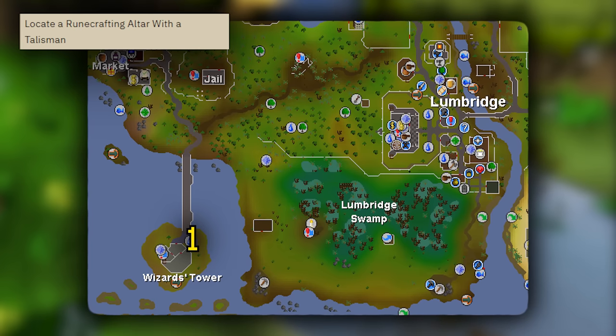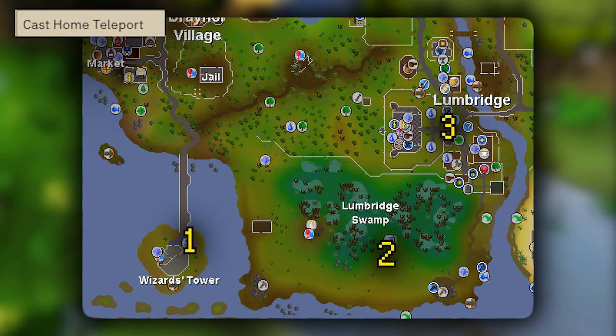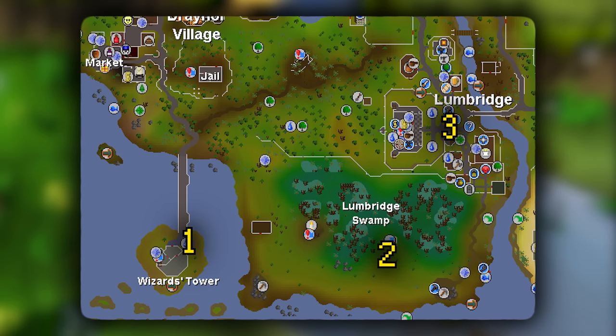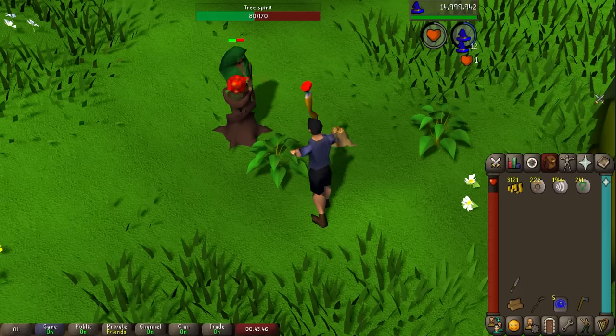Using the air talisman to locate an altar, entering Zanaris through the Lumbridge swamp, or maybe just using the home teleport — tick off what you can and head back to complete Cook's Assistant. Next, we're going to head to the Enchanted Valley and safe spot the tree spirits here until you run out of runes.